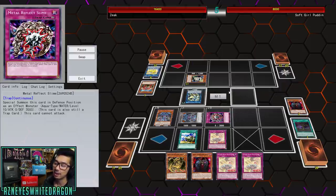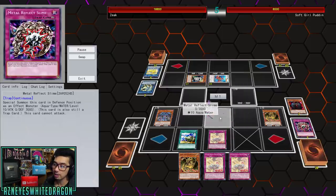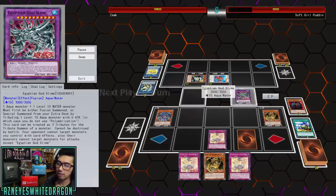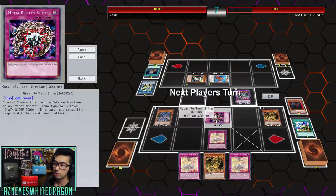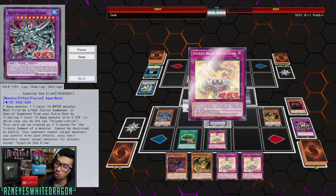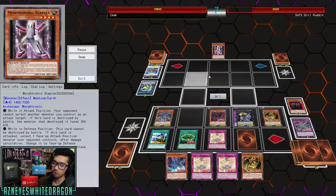The Egyptian God Slime has 3000/3000 stats and forces your opponent to attack it. Every single turn with Sacred Beast Awakening, you get free access to more rank 10 cards. It does have a one-turn turnover — you go for Egyptian God Slime, then Sacred Beast Awakening lets you re-add back the card, summon another copy of Metal Reflex Slime, overlay those two, and make another Egyptian God Slime, recycling Metal Reflex Slime over and over.